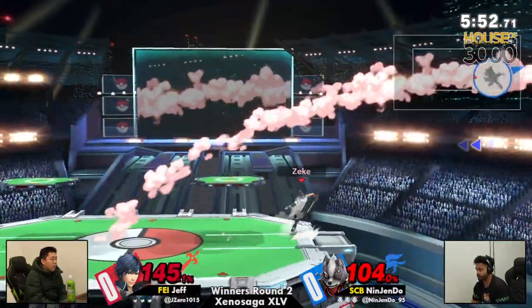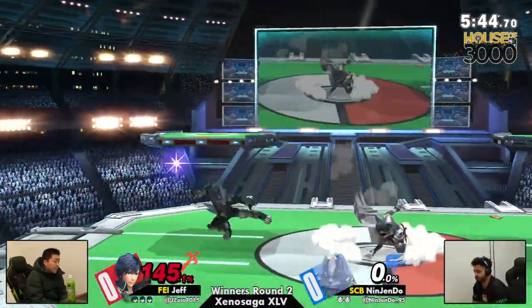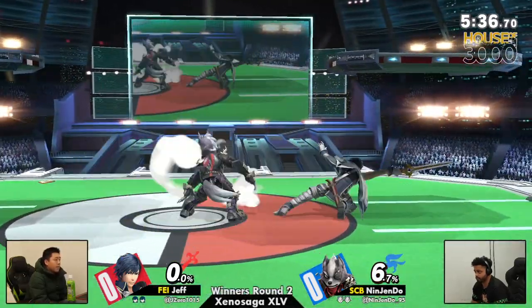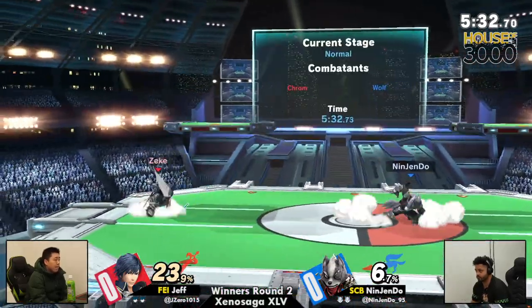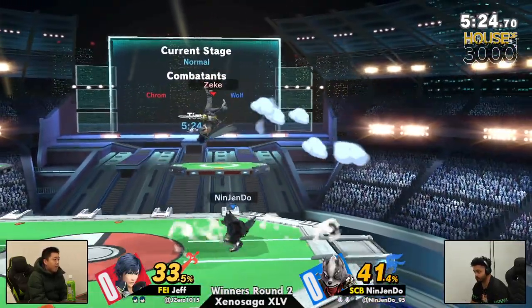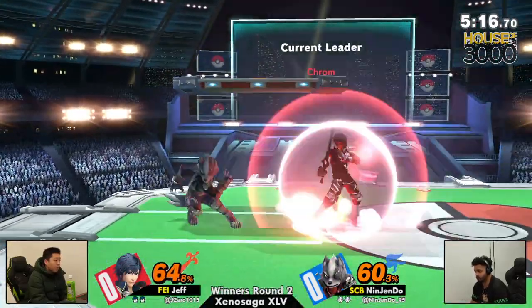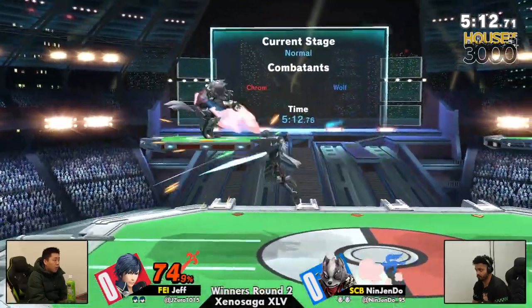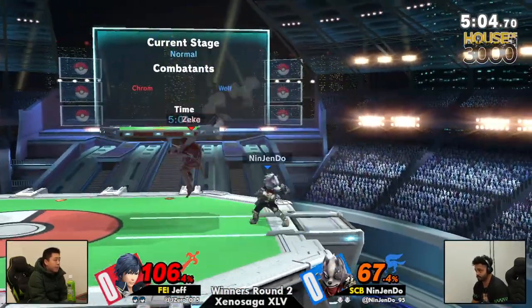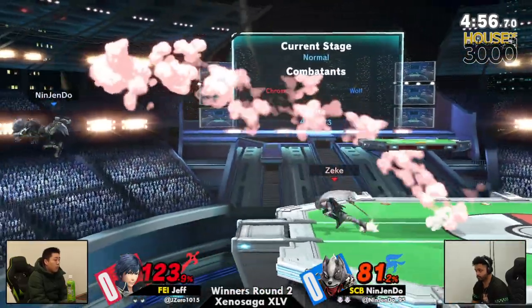It really comes down to whoever can bait and punish better. You just saw Corrin's fair beat out Wolf's fair — even though Wolf's hand sticks out and his hitbox is big. Wolf's forward smash steps back, and people don't realize how good that is because it messes up spacing — the hurtbox shifts on the Z-axis. Right there he did a fair, stepped back, did a forward smash, but they got the stock. Using hurtbox shifting like that is cool — Cloud's forward smash actually moves his hurtbox out of the X-axis for two frames, so you can dodge certain projectiles.